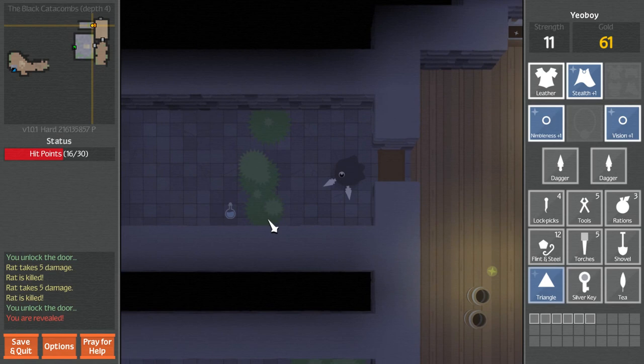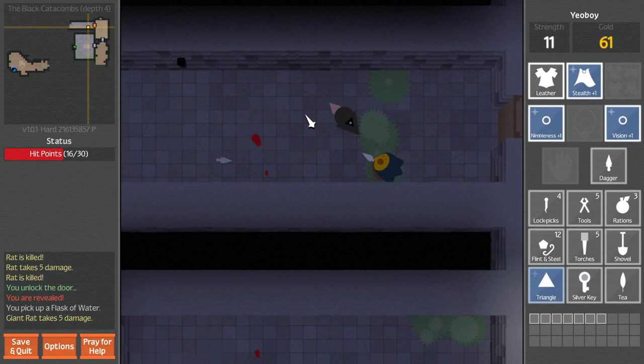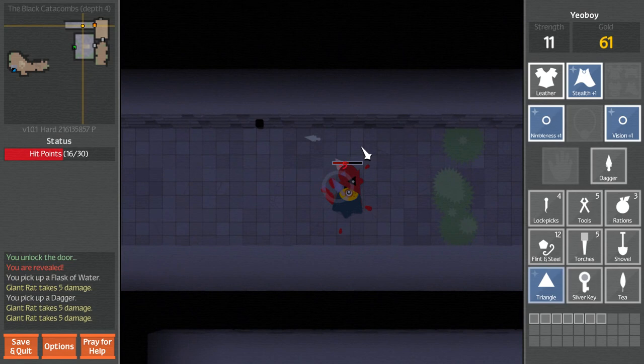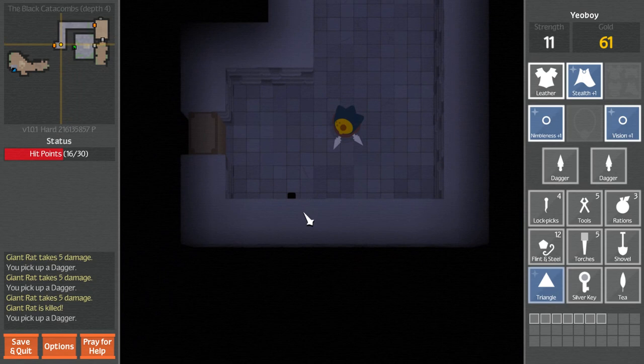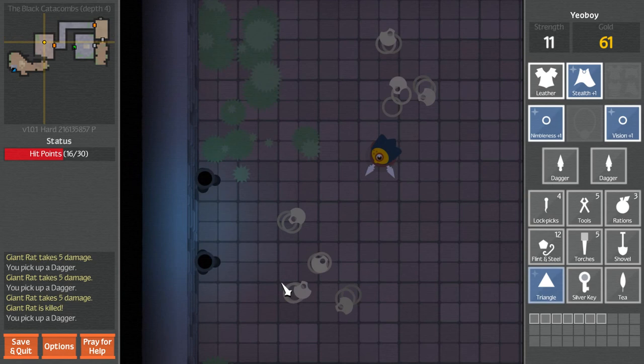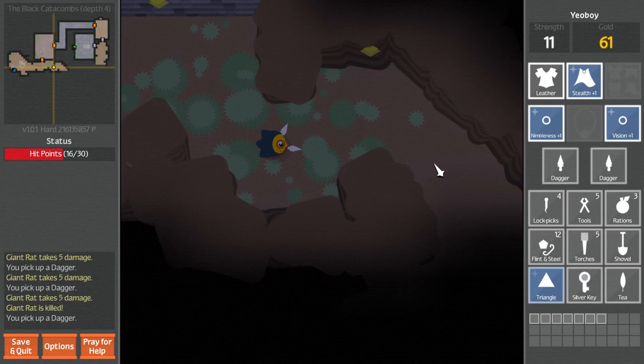That's a fairly big rat - his health isn't amazing though, we could handle this. Knife throwing is pretty effective. No problem. I didn't think about it until just now - are we going to keep going until I die, or are we going to cut it beforehand? I really didn't think about it.